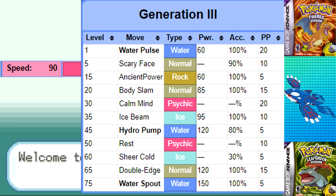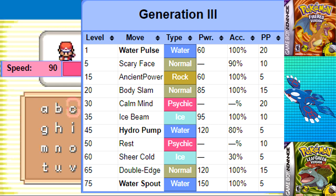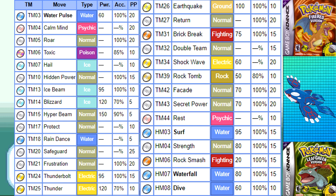And holy moly is this thing strong! We start out with Water Pulse and Scary Face, some decent moves for the beginning of the game, though Scary Face isn't really needed when Kyogre has a base 90 speed. Aside from that, Kyogre has a bunch of nutty moves to take advantage of, such as Surf, Ancient Power, Body Slam, and Calm Mind.